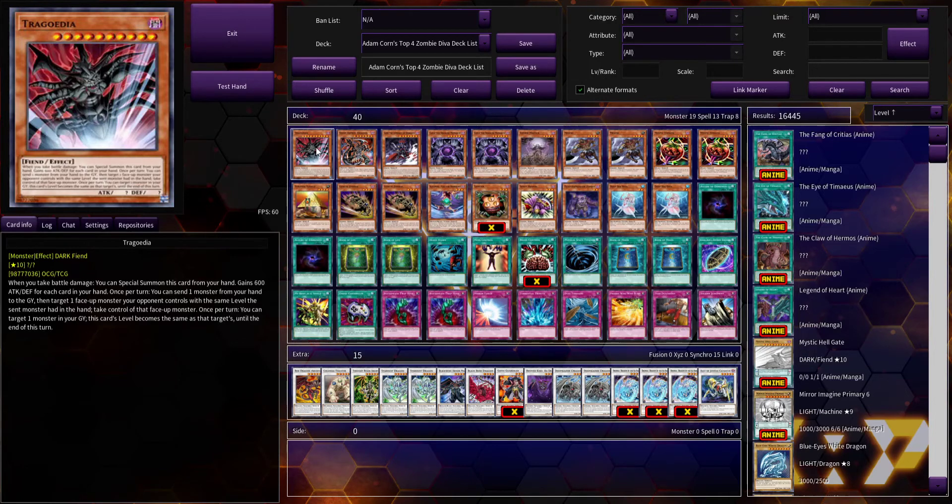For those of you who have never seen this card — and it's very possible many of you haven't if you've only been playing the past three or four years — when you take battle damage you can special summon this card from your hand. It gains 600 attack and defense for each card in your hand. Once per turn you can send one monster from your hand to the graveyard to target a face-up monster your opponent controls with the same level, and take control of that monster. Once per turn you can also target a monster in your graveyard to change this card's level to match it until end of turn.